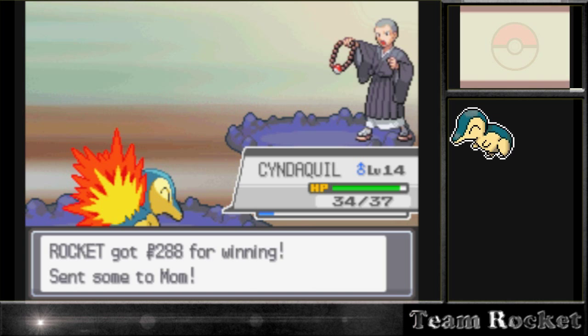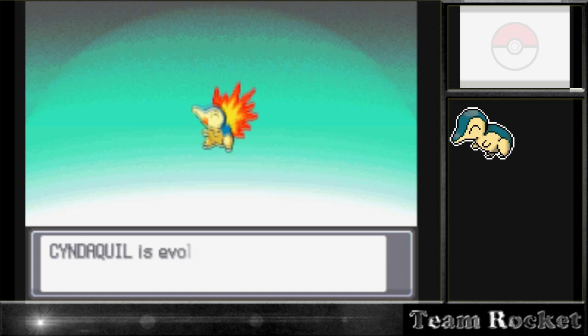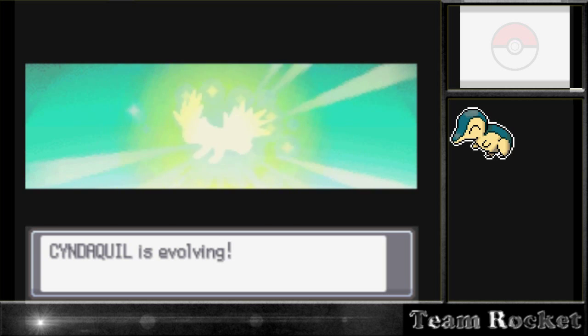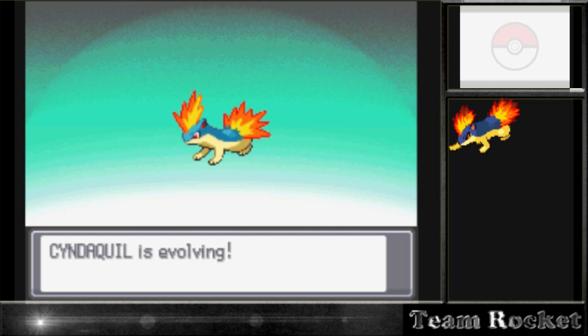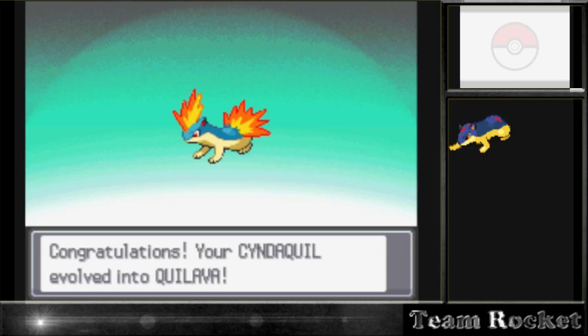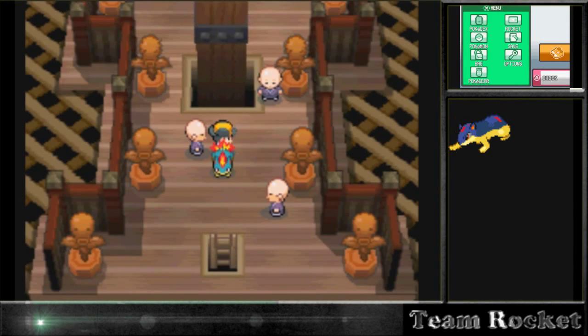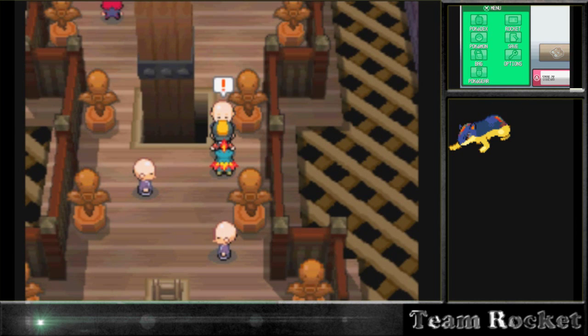This is where Cyndaquil evolves! I thought it was at level 16 but it evolved at level 14. I always thought starters evolved at level 16 on their first stage, and then at level 36, although some evolve at level 34. I guess they changed that during the games - I wasn't expecting it to evolve at level 14, it just doesn't seem right.